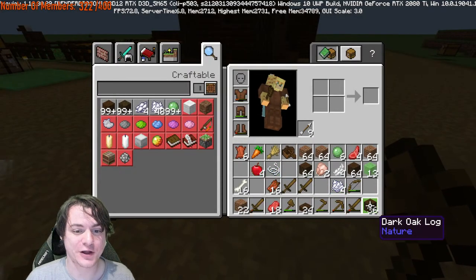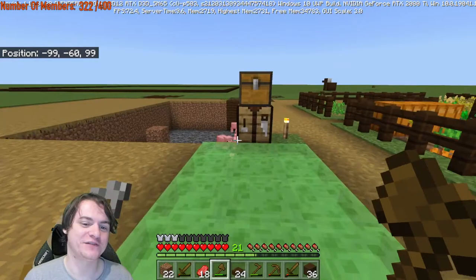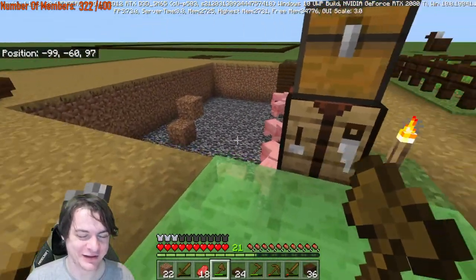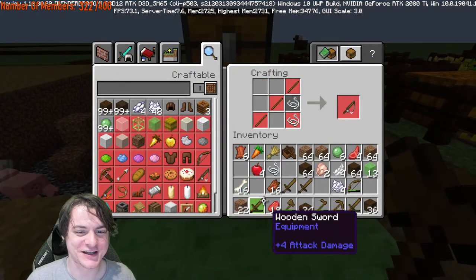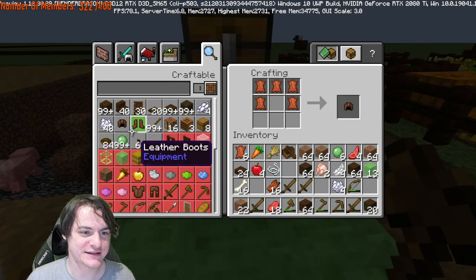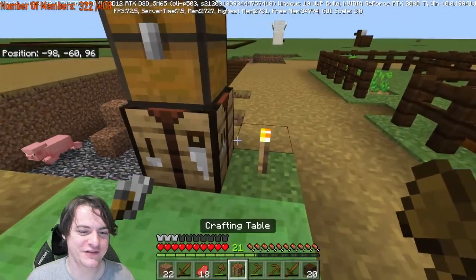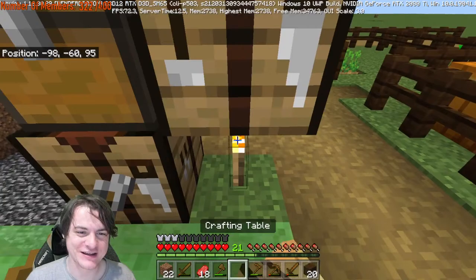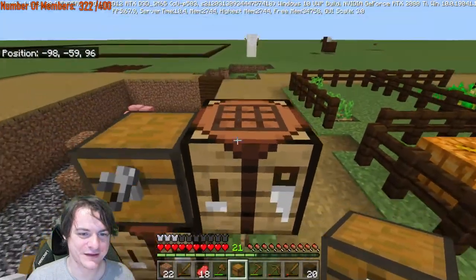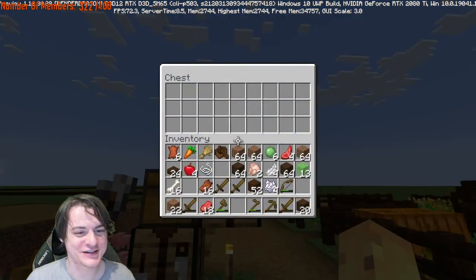We've got enough logs that we can make a chest full of shovels. We're gonna need a second crafting table and a second chest — we'll just admit that to ourselves now. We'll make a whole stack of planks. I don't think I need a second crafting table next to this one, but I'm just doing it anyway, so my chest can be separate. Then we'll place the chest just up there.